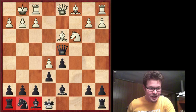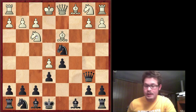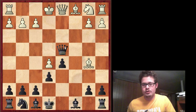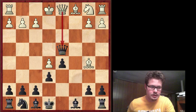I might be lying. The point of Bd7 in this move order is because if I take immediately — and this is a very good tactic to know — takes, takes, check, and you lose your queen. So that's why we play Bd7, to prevent that.